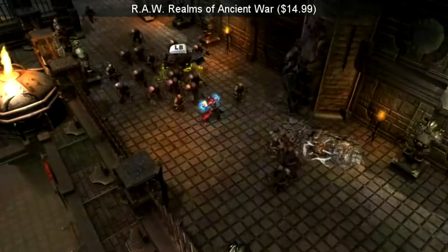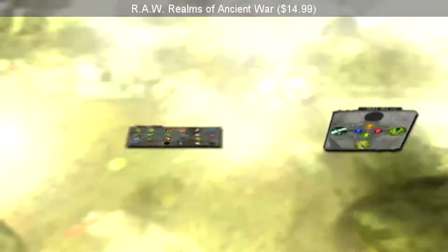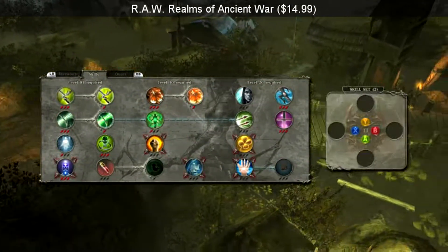Extend their area of effect or even change their behavior. Assign the power of your choice to each of the four face buttons.